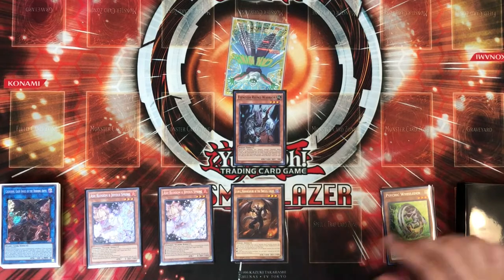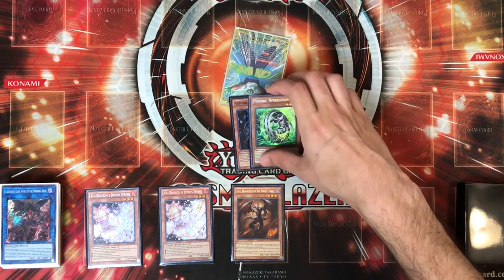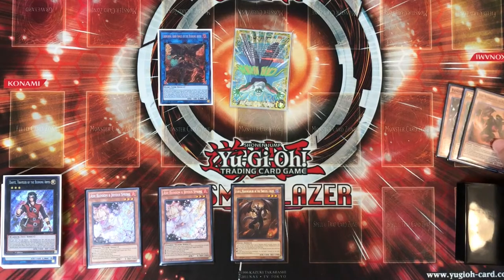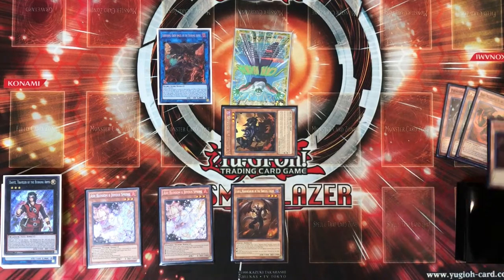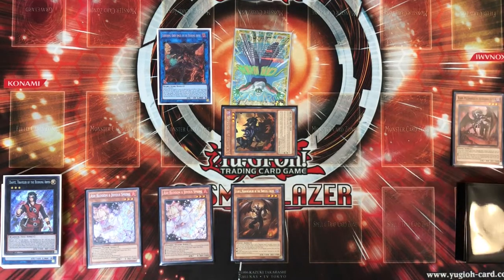Normal summon Fiendish Rhino Warrior, special summon your first extender — mine is Psychic Williter — and now we're going to make Cherubini. Use Fiendish Rhino's effect to send Graf and special Seer from deck. Then we use Cherubini targeting itself to send Skarm — you could send Edge Imp Sabers here, but I'm not a fan of that card at this point. This will give you an end-phase Tour Guide search.